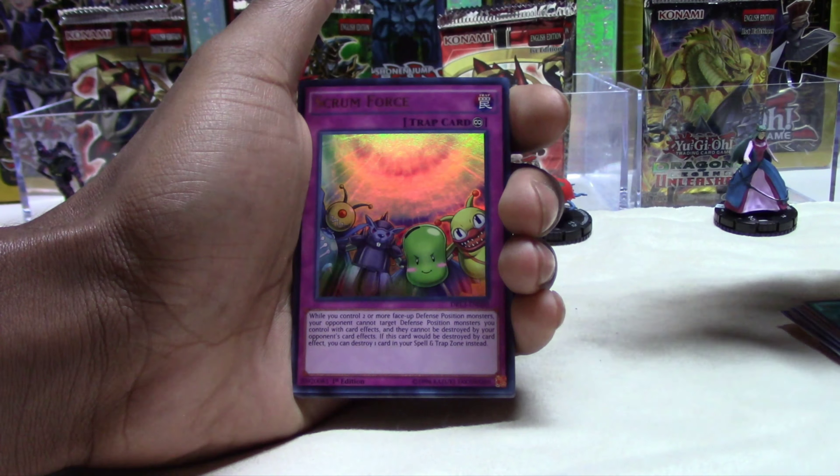Let's go ahead and open Dragons of Legend Unleashed. We have another Tamias the Knight of Destiny, Legendary Knight Critias, Flower Cardian Willow with Calligrapher, we have a Special Schedule — I think it's the second time I pulled that too — and we have Number 51, Finisher the Strongarm! Oh nice, we got two really good Secret Rares from that Dragons of Legends pack. We also pulled a Numeron Dragon from the Dragons of Legends pack — so those packs have been good to me. I can't complain.